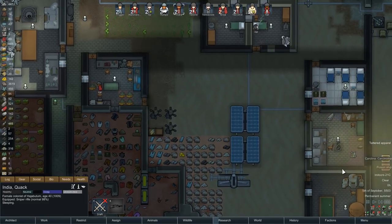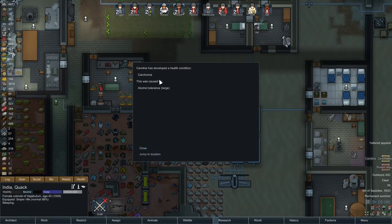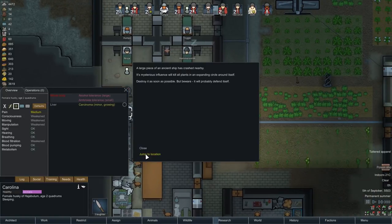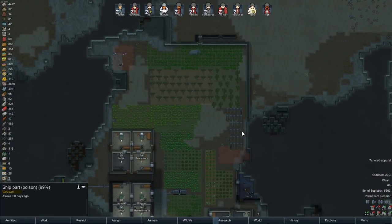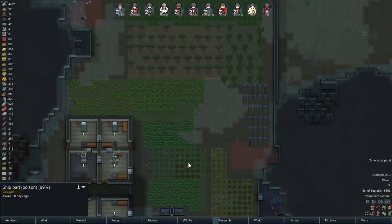Carolina has developed a carcinoma from an alcohol tolerance. And we have a poison ship. The poison ship just killed my Twitch colony. We need to take it a little bit more seriously than I maybe have in the past.